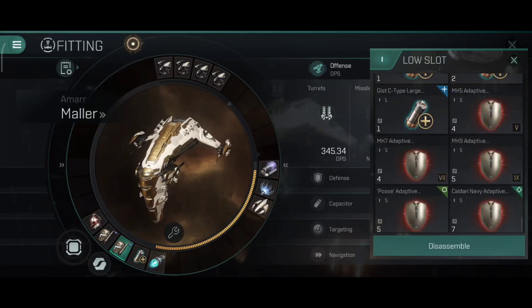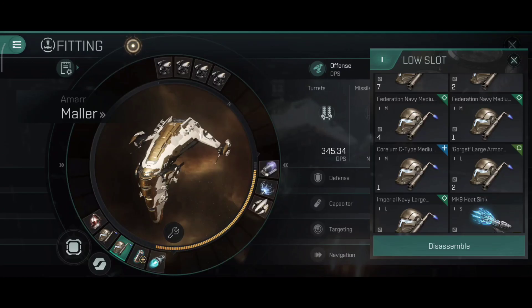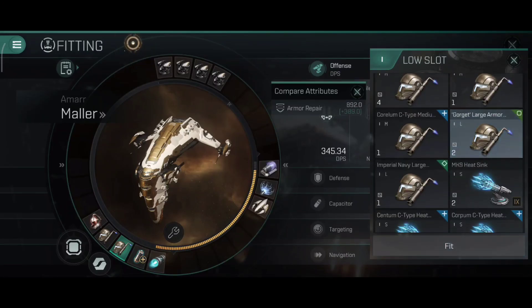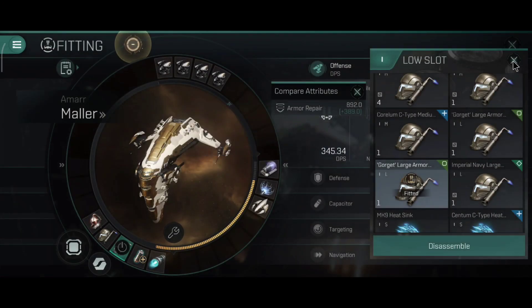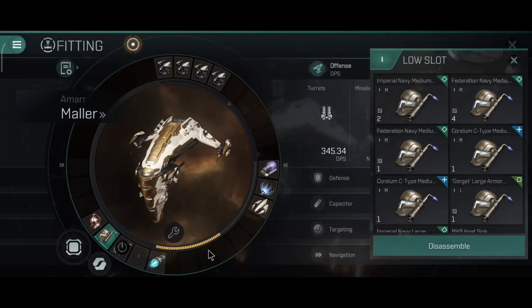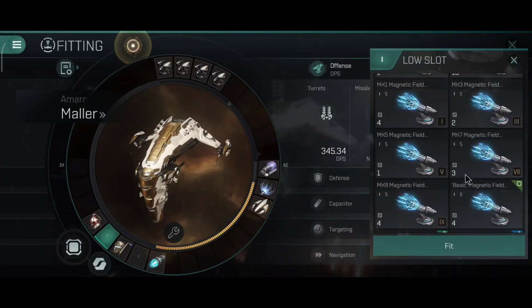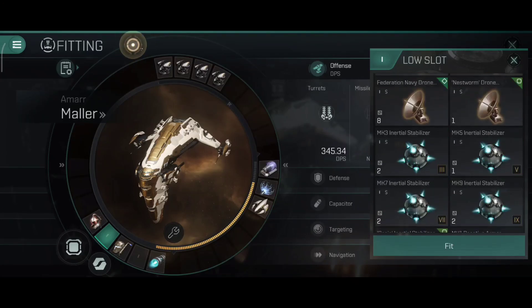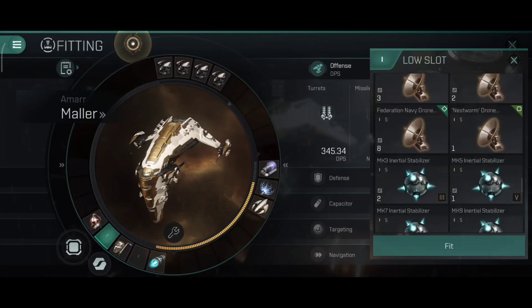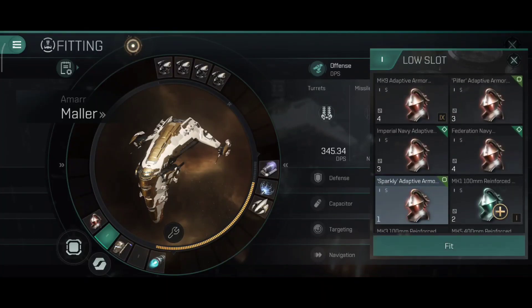For some reason everyone bought all the Mallers from the market — not sure what's happening there. The real price is about 35 million. The Thorax is 39 million and is also one of the ships you'll see me flying. Overall it's going to be hilarious rolling with these things.